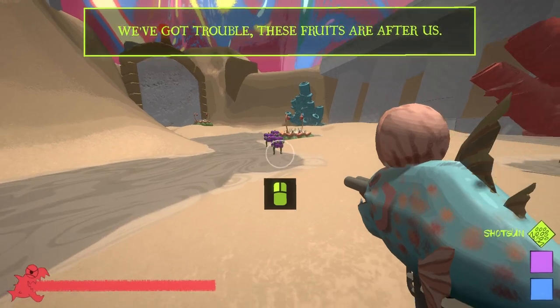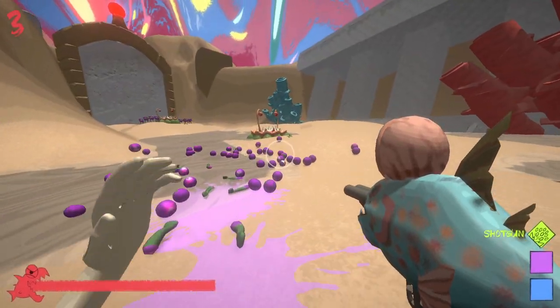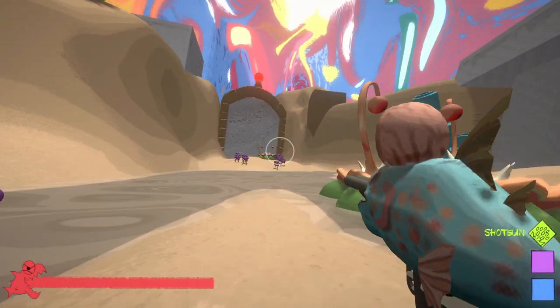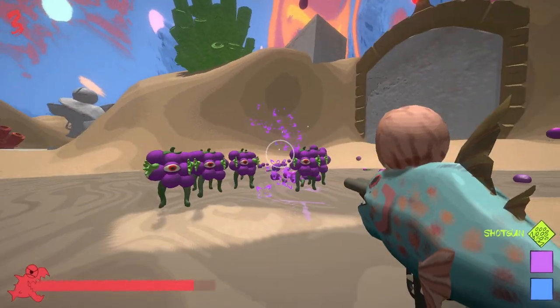We got trouble. These fruits are after us. These are weird looking fruits and they're actually quite fast. Looks like our enemies are these creeps here. They're actually quite tanky and I got hit.